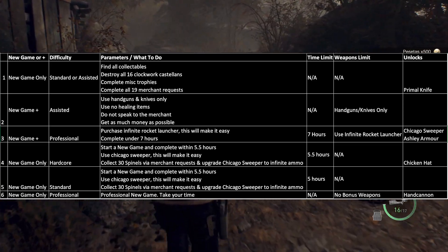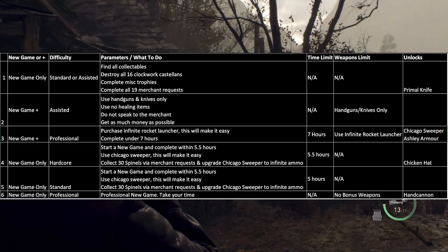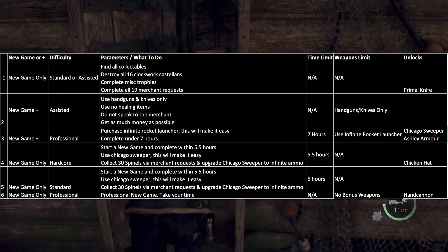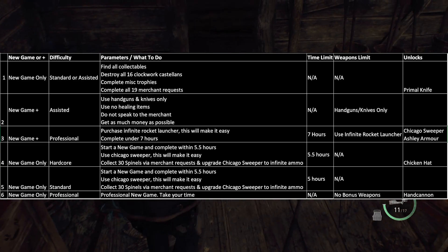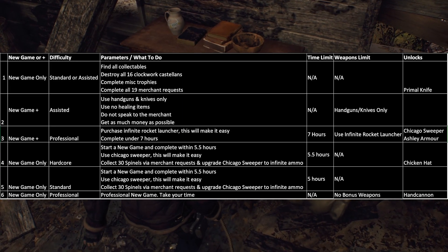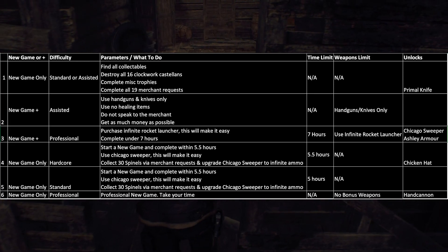The fifth playthrough is similar to the fourth but a bit easier — on standard difficulty. Achieve the S plus rank by completing the game within five hours on new game. Again use the chicken hat, Ashley's armor, and the Chicago sweeper. Complete merchant requests and collect 30 spinnels to upgrade the Chicago sweeper to unlimited ammo by the time you reach the castle. The sixth playthrough is professional on new game with no bonus weapons. You can still use the chicken hat and Ashley's armor. By now you know the game well, so focus on upgrading your preferred weapons. Take your time, run past enemies if you're low on ammo, and loot as much as possible.